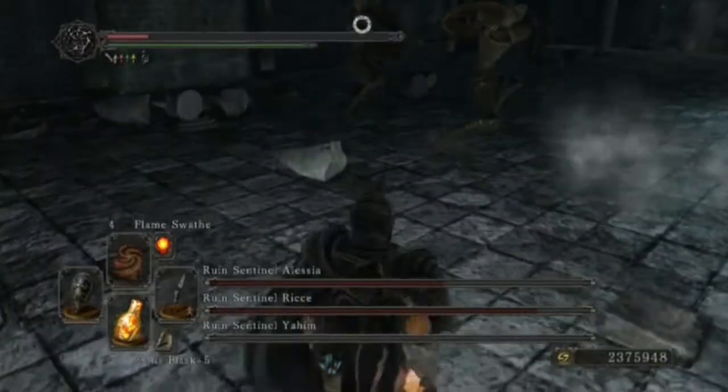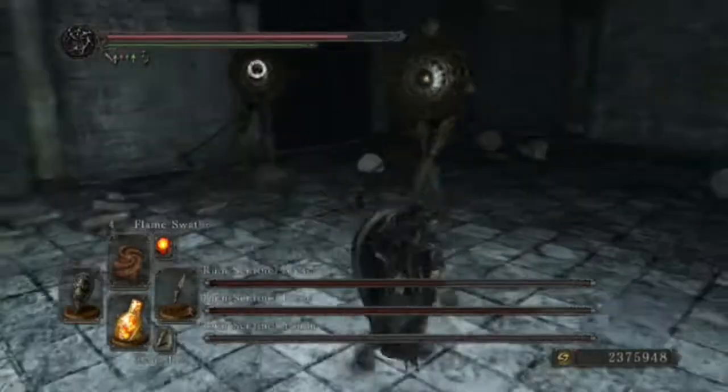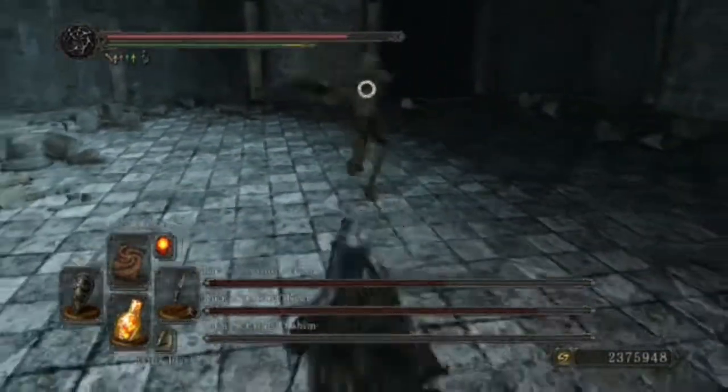If you need to heal, try to bait both of them to attack at the same time and then back away a little, otherwise they might lunge at you or do their spinning attack.